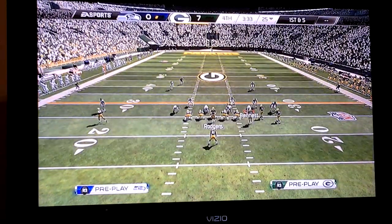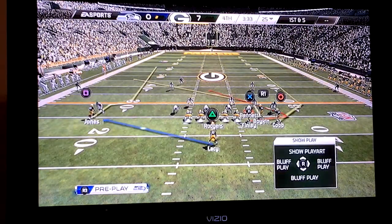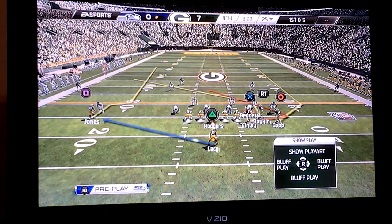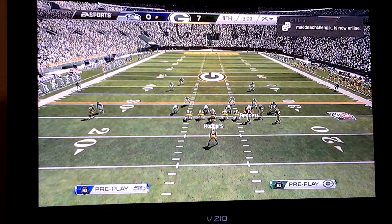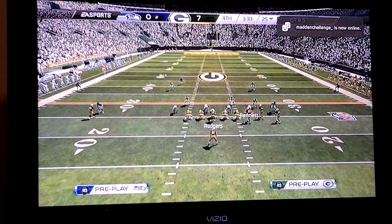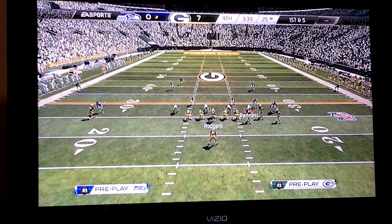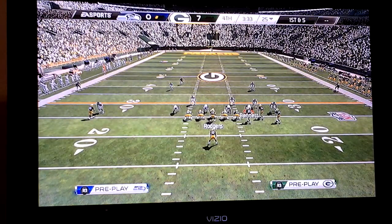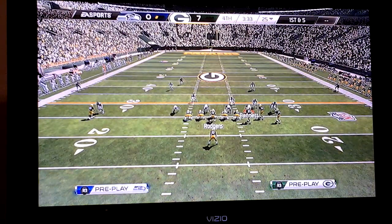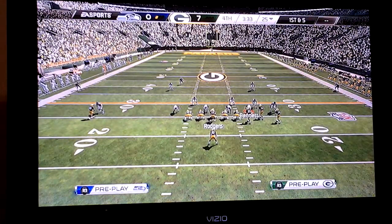The first thing you need to look at is going to be the corners. Usually when you see the corners pressing up, it means that they're doing a cover two, cover two sink, or two men under. When you see the corners dropping back like about five or six yards from the wide receivers, it usually means they're doing a cover four or cover three. It could be a blitz for man coverage or it could be like a zone blitz.